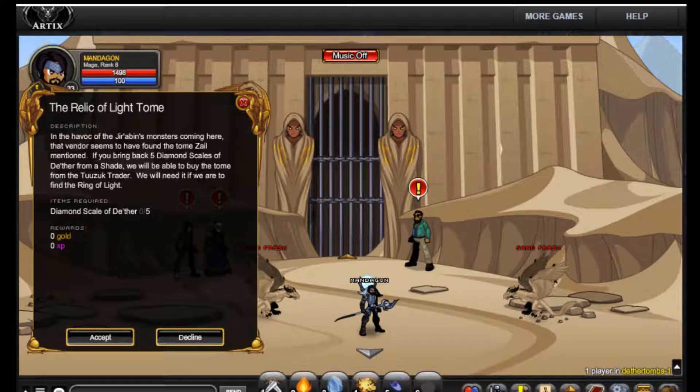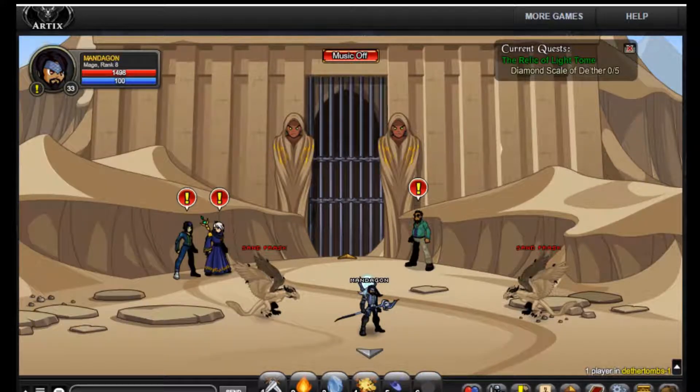In the havoc of Girban's monsters coming here, that vendor seems to have found the Tome Zael mentioned. If you bring back five diamond scales of Dither from the Shade, we will be able to buy the Tome from the Toozak trader. We will need it if we are to find the Ring of Lights. Let's begin, shall we?